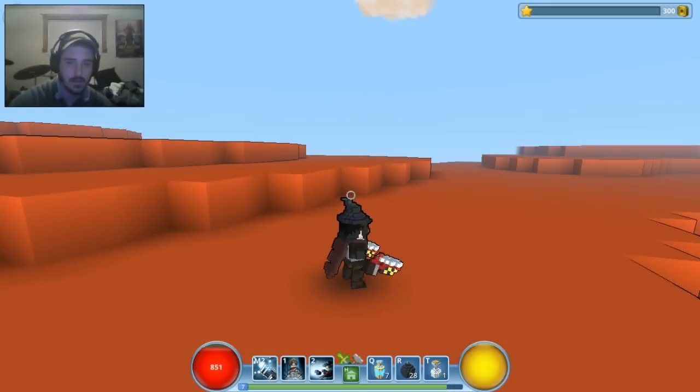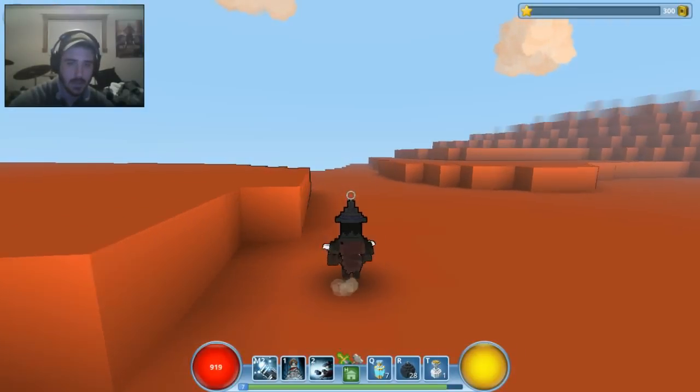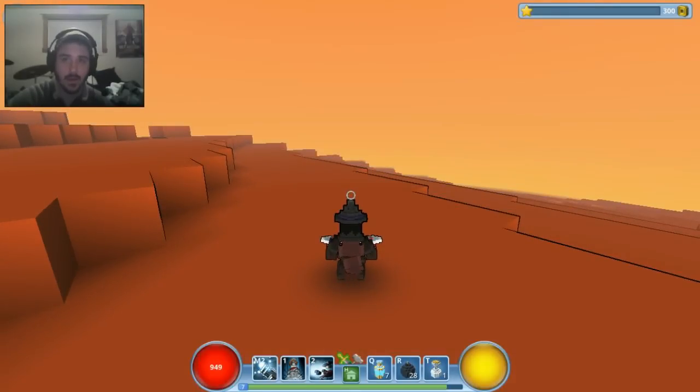You'll also notice I picked up a club — it's a melee weapon I can't use as a Gunslinger. But the cool thing about Trove is that you use the same character no matter what class you're in, which means the same inventory and everything. Whatever cosmetic items you have on one character don't show up on another, which is really cool.